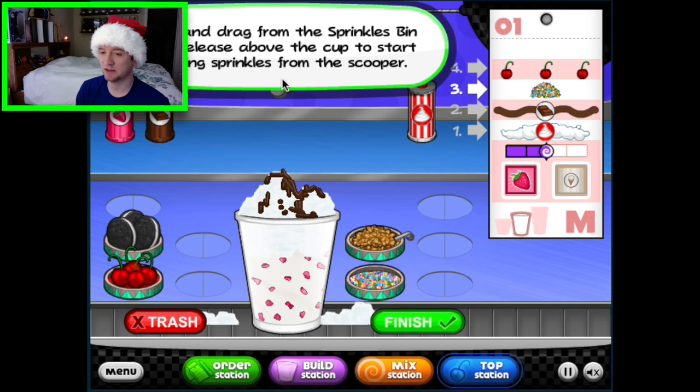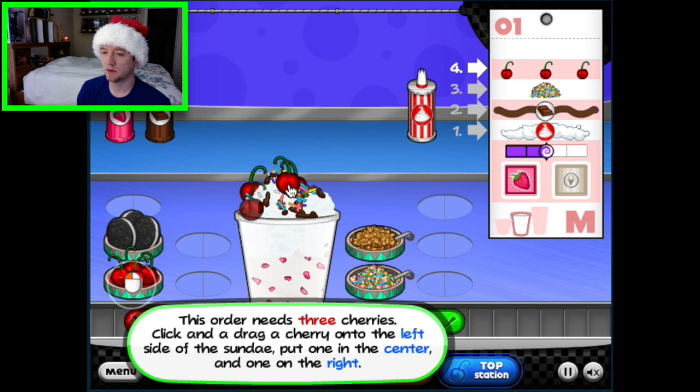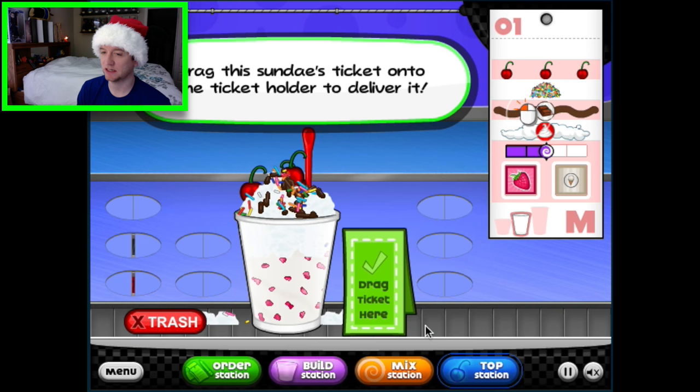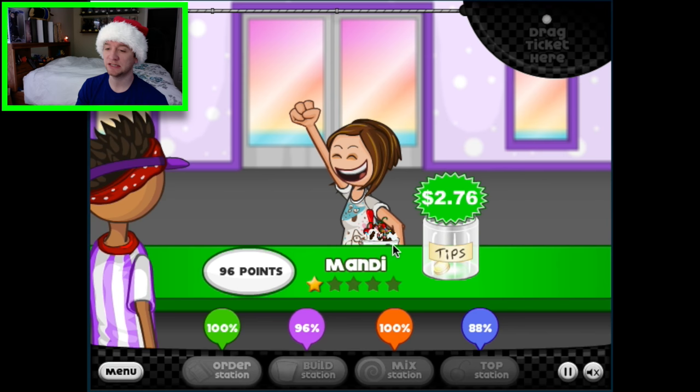Click and drag the sprinkles to the blend — okay, so yes, sprinkles! Got some sprinkles on it and then she wants three cherries: one, two, three. Okay, finish — I'm done! Drag this sundae, drag the ticket here. We got it! Let's see what she rates us. This is my very first sundae — 96! Thank you Mandy for being understanding that this was my very first time.